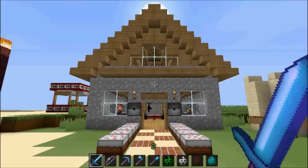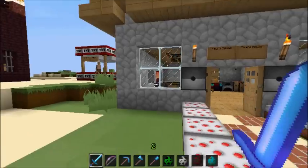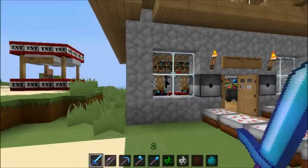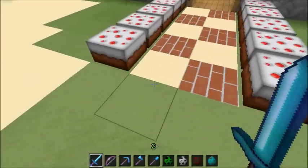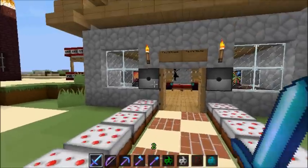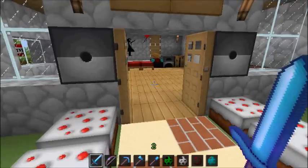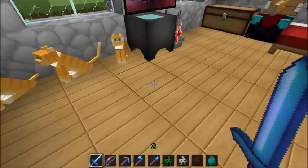Okay guys, so here's the house. As you can see we have the wooden stairs, planks, slabs. Just like the usual we have cobblestone. This is glass pane. Right here we have a sandstone and brick walkway with some epic looking cake. Here we have a dispenser with all your goodies. As we walk through here we have oak plank flooring.